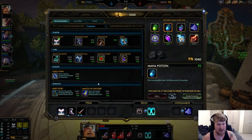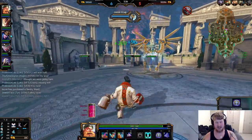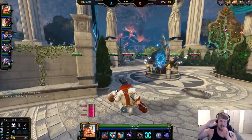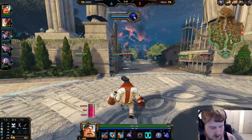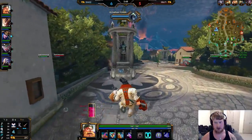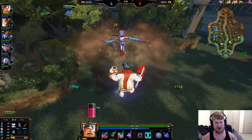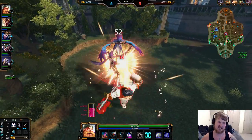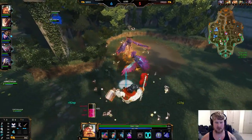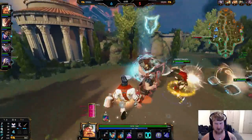Not going to finish the Wing Blade here — that's not the priority right now. Starting to work into Hide of the Urchin. Urchin is your core item in this build — very very important. Your goal is to get it between the 10 to 12 minute mark. If you build it by then, that's fantastic — you'll have great tankiness going into the teamfight stage, which is right around when you start finishing Urchin and having those 3v3 skirmishes.